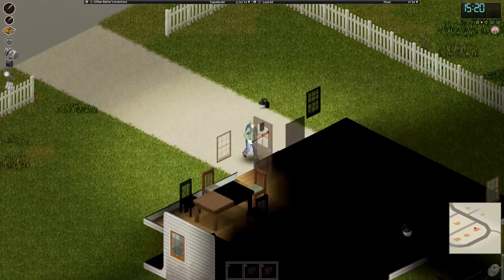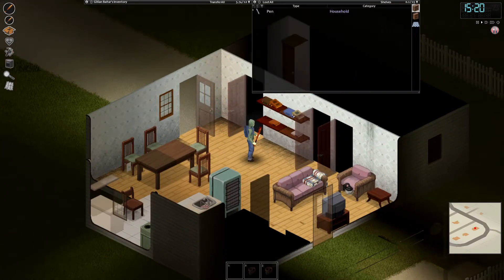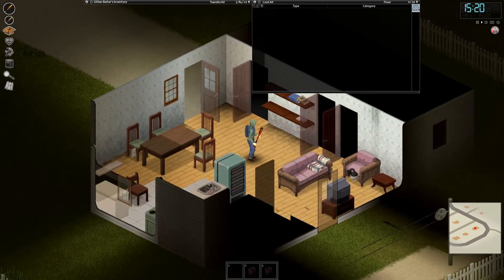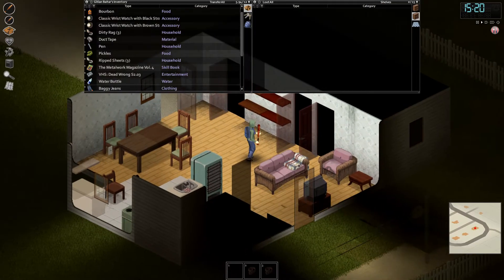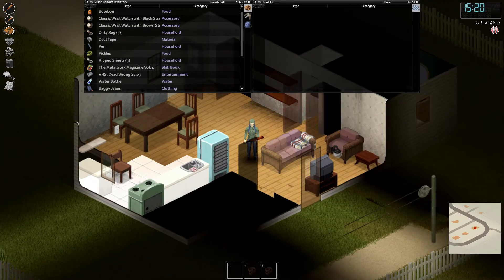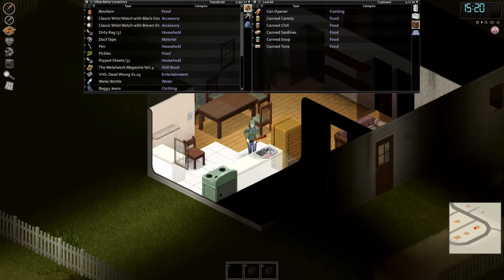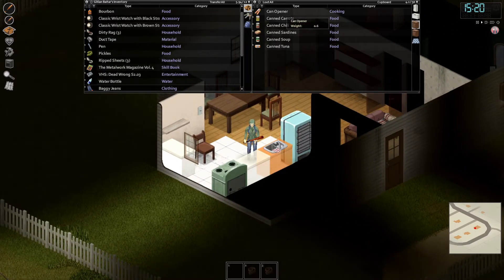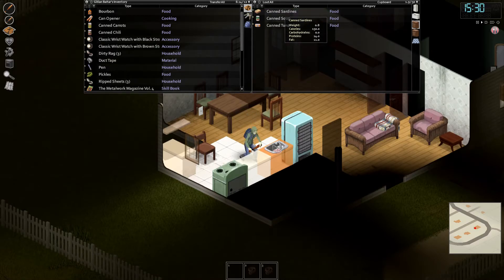Okay, I think that's going to help us. Now let's move all our stuff over to the other house and consolidate it there. Let's get this magazine — we're going to have to read that soon. Let's get the can opener — that's very important. Let's get all these canned goods and take them over to the other house.